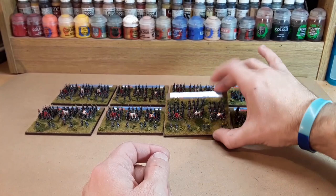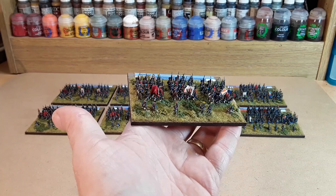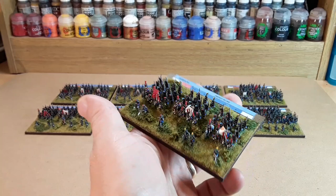Here we've got the 56th Line. Again, skirmishers out the front, but this time I've put them in columns — first, second, and third battalions in little columns.